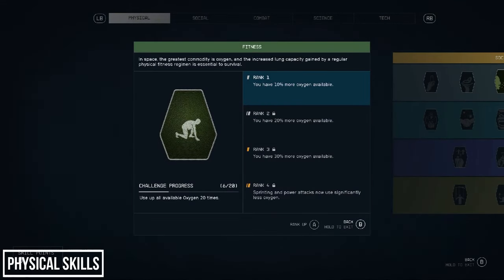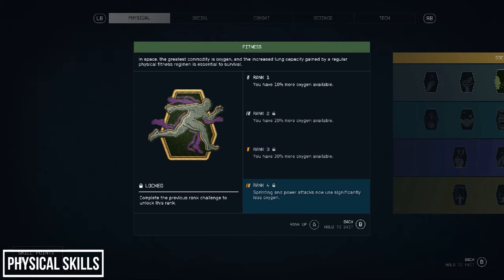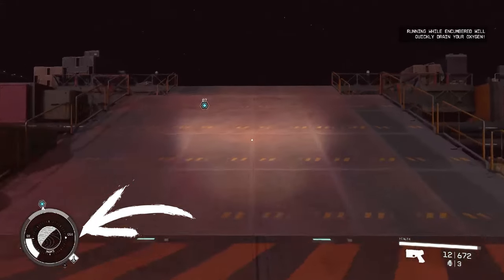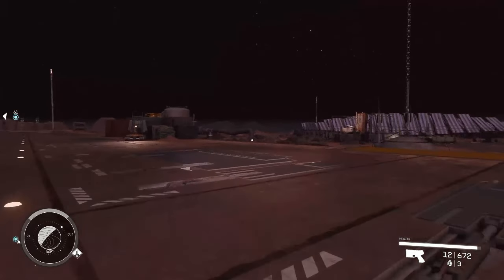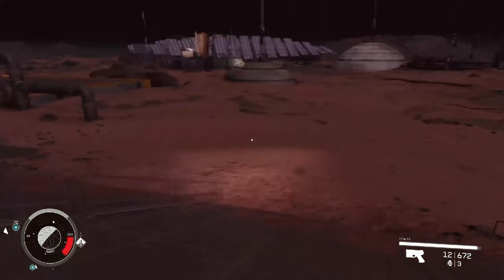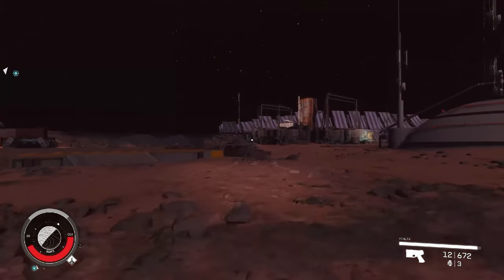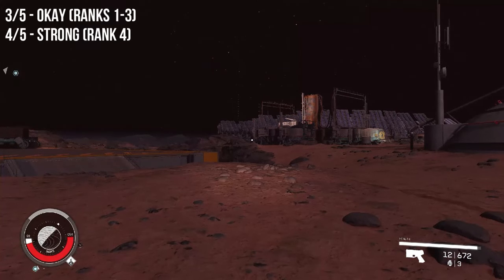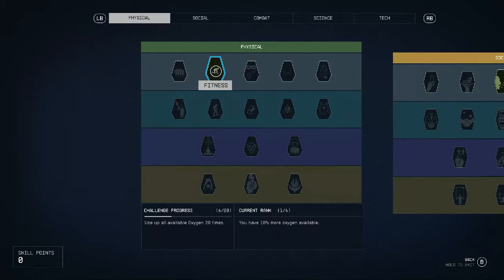Next is the Fitness skill, which gives you increased O2 with each subsequent rank: 10% at rank 1, 20% at 2, 30% at 3, and at rank 4 your power attacks and sprinting use approximately half the oxygen. Your O2 bar is in the bottom left corner and depletes as you sprint or use power attacks. Once you run out, the bar turns red as CO2 builds up. To level this skill, you need to use all available oxygen and half-fill the CO2 bar — only then does it count. Overall this is an okay skill; rank 4 benefits are going to be really strong later on.